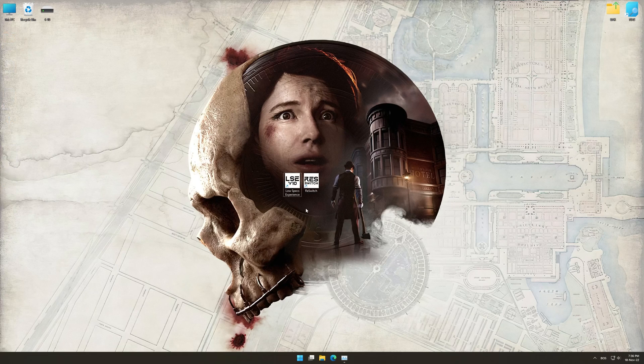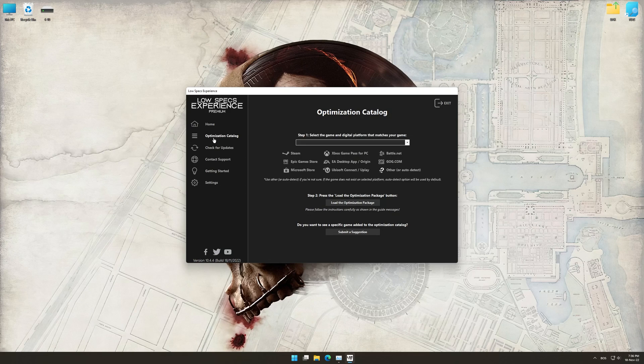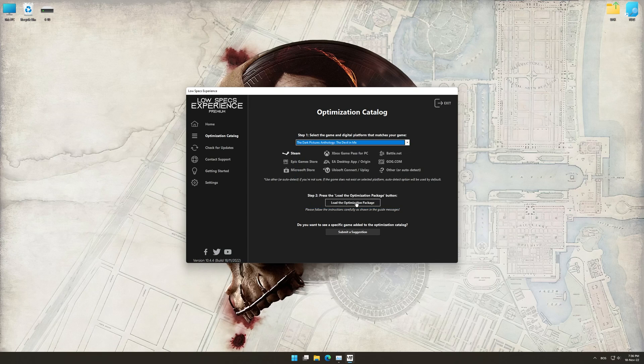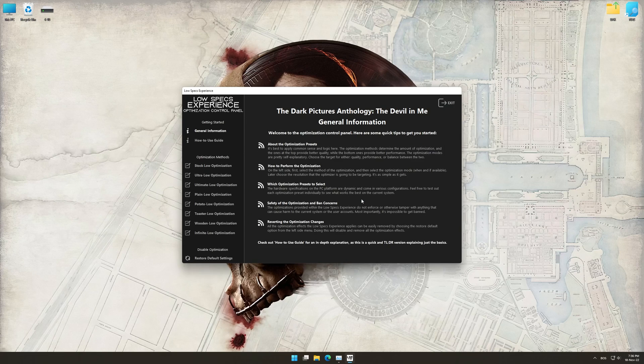Once it's done, start it from the newly created Desktop shortcut and select the optimization catalog. From the top of the menu, select the applicable digital platform, and then select Dark Pictures Anthology: The Devil in Me from the drop-down menu. Once that is done, press Load the Optimization Package. Low Specs Experience will now automatically check if the game version currently installed is supported by this optimization. If it is, press OK and the optimization control panel will load.